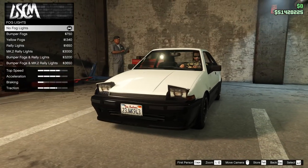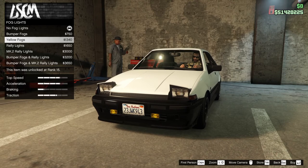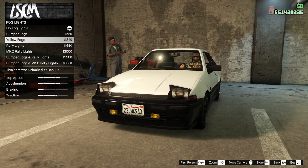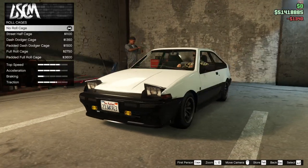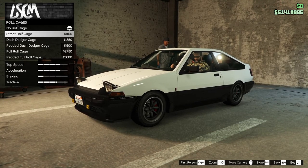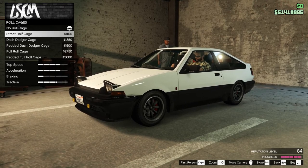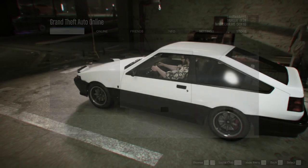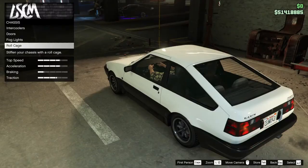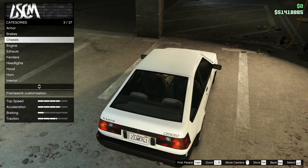Fog lights — we're not doing the fog lights. Oh maybe, yeah that works. Yellow fogs — that kind of fits more in with what's on my internet screen right now. Roll cage... don't know if that's appropriate to what we're doing. That's a padded dash dodger cage. Yeah, let's not say we did it. The intercooler is completely street racer.